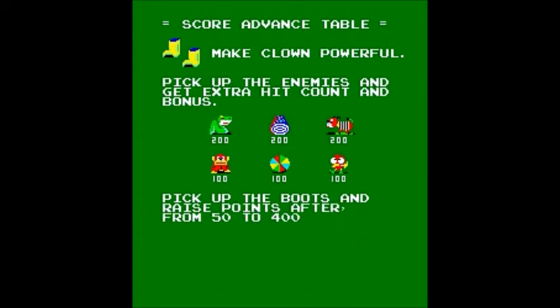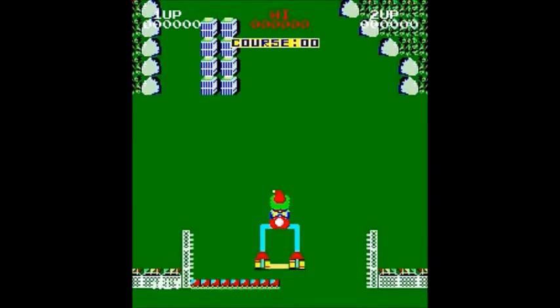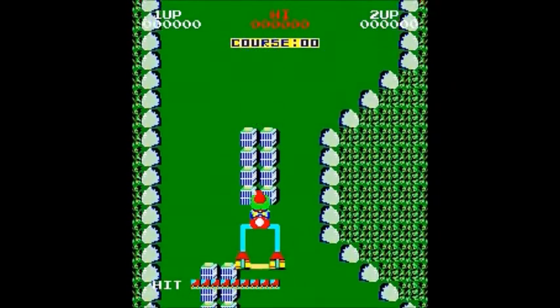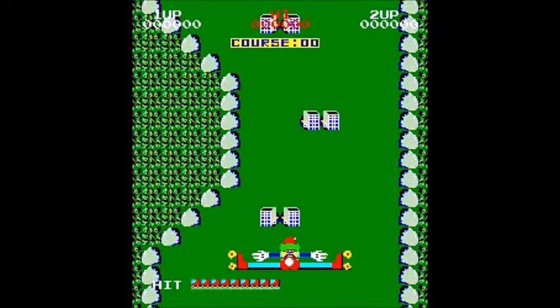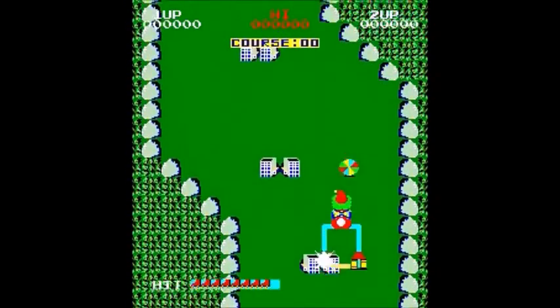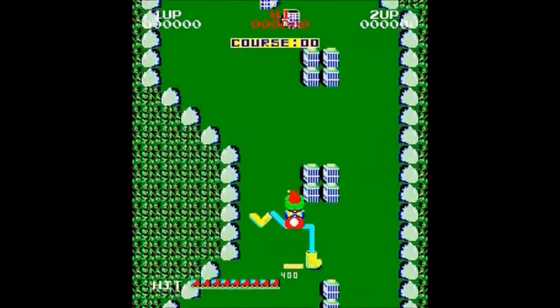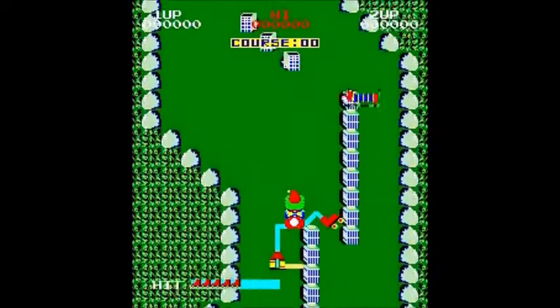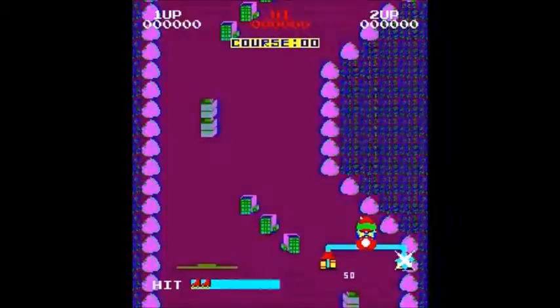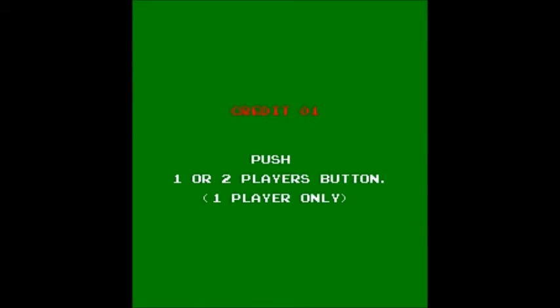You've got limited invincibility, and the clown will flash when he's about to change back. Those creature things they showed — like that snake — will refill your hit meter by one. You can see his hit meter went down one there. You can speed up at any time, but when the invincibility wears off he starts getting hurt. Again, you'll lose a life if you run into the wall.